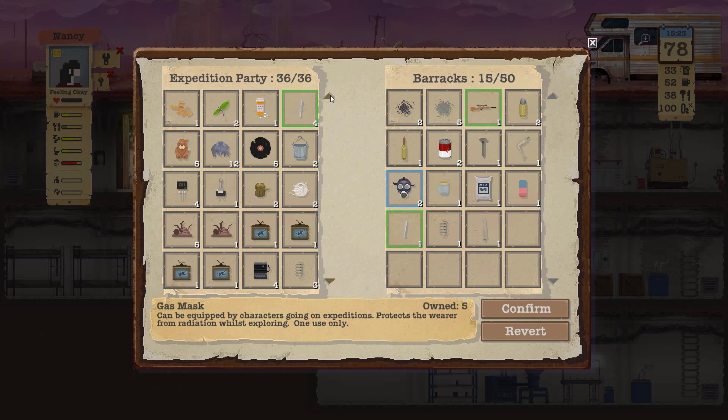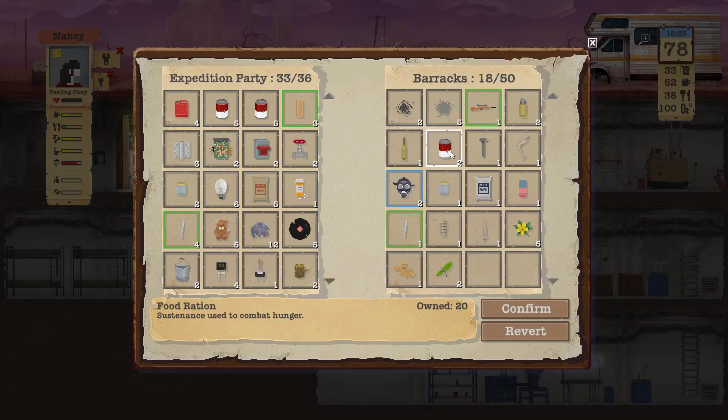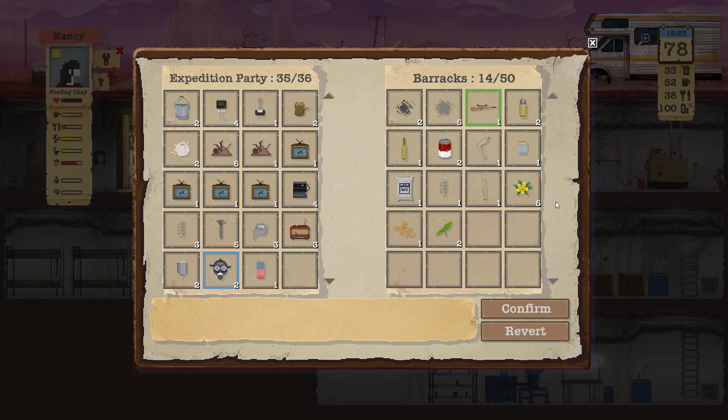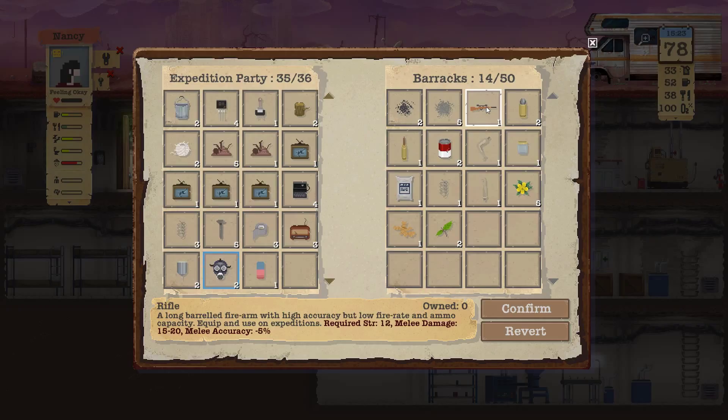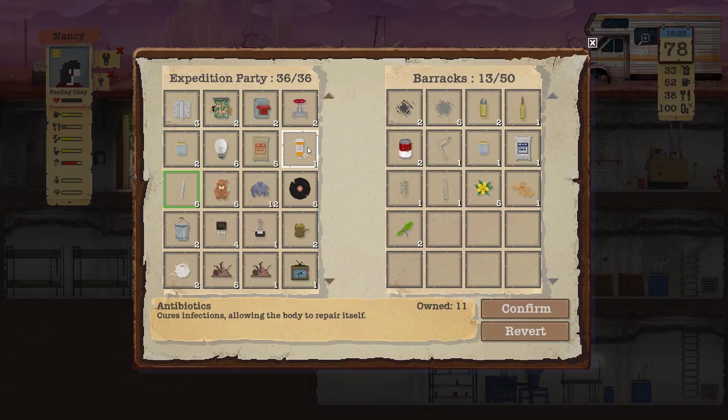I might be getting rid of those flowers - get rid of the flowers. Don't need any more food at the moment. Do I have two mannequin legs? No. Want that, want the pipe. Rubber - it doesn't say how much damage it does when you shoot someone with it. That'll do.